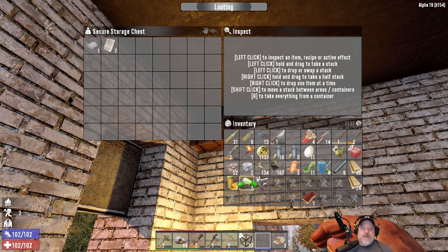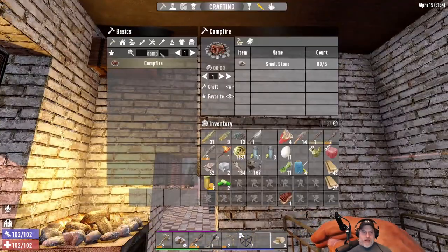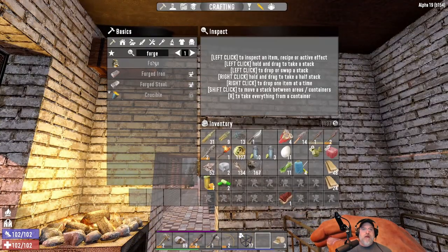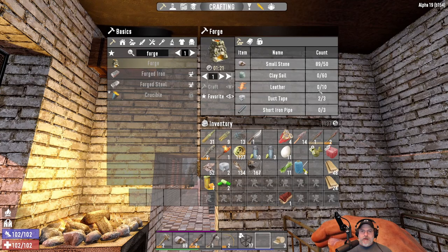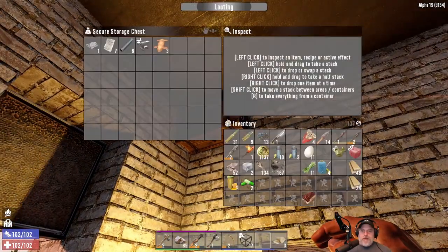I'll organize the chest later. One of our first priorities needs to be to get a forge going, which means we're going to need leather. We're going to need tin and leather. We'll have to come across one more duct tape or find some glue and make some duct tape. And of course dig up the stone and the clay. We have the pipes that we need, so we're in good shape on that.